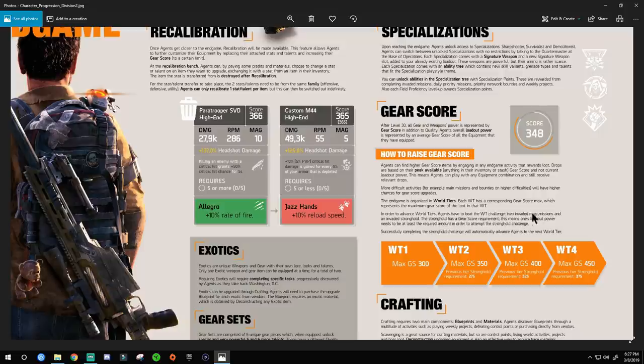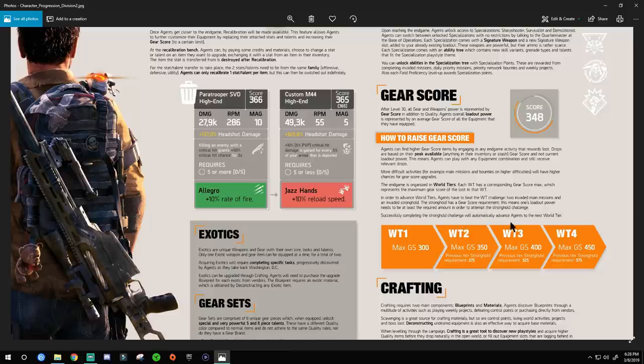The end game is organized in world tiers, each with a corresponding gear score maximum representing the maximum gear score of loot in that tier. Remember to change your world tier as you level up — if you're at 400 gear score but still on world tier one, drops will still be weak. World tier four gives maximum gear score items at 375. To advance world tiers, you have to beat two invaded main missions and an invaded stronghold that has a gear score requirement. Beat the stronghold challenge and you automatically advance to the next world tier.